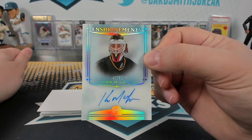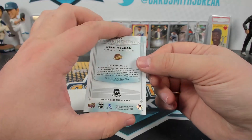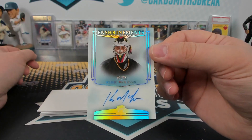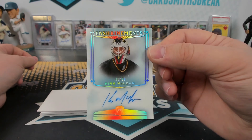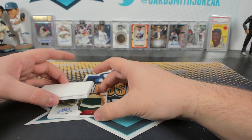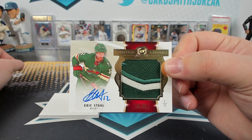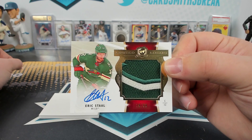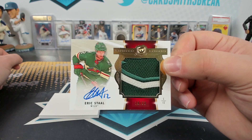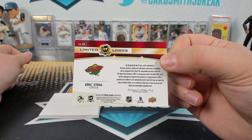Cool enshrinement's — Kirk McLean. The camera doesn't really do that one justice; it's acetate, looks awesome. Vancouver. Some of the cards are just ridiculous. Hockey KC, so beautiful. I am not up on my Kirk McLean knowledge, but that's a gorgeous looking card. Eric Staal patch auto, limited logos. Wait, so is this Canucks? That's Arizona? No — oh, that's the Jets. Oh yeah, Jets.